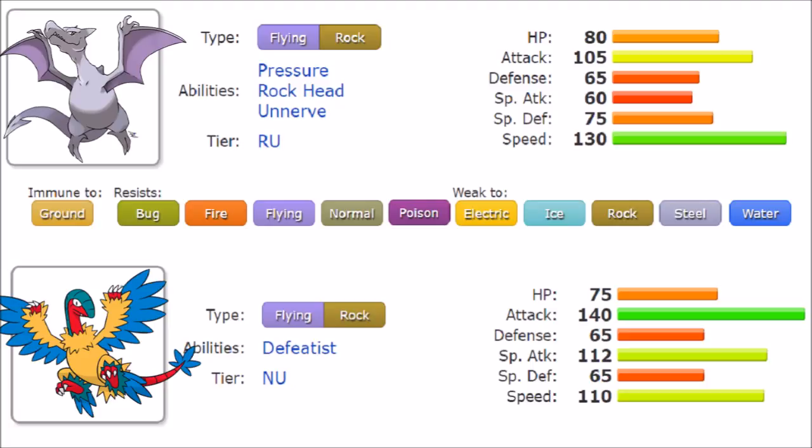Aerodactyl completely lacks this nerf and can deal with offensive pressure a lot better, mainly because it doesn't lose its Attack at all. Now, the only remaining difference between these two is their movepool — what do they learn and what do they share? They share a freaking lot; these Pokémon are so similar it's not even funny. Everything Aerodactyl can learn, Archeops can also learn, so Archeops is definitely the more broad Pokémon.